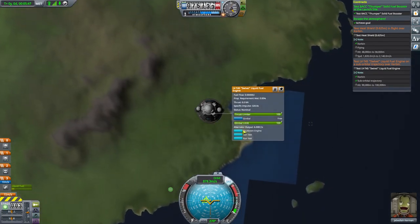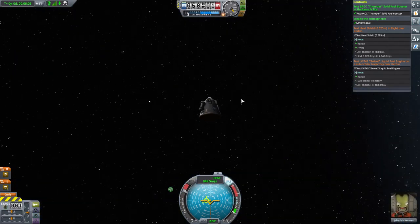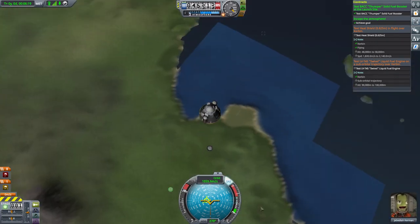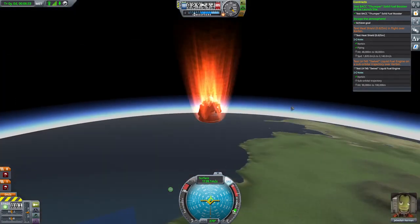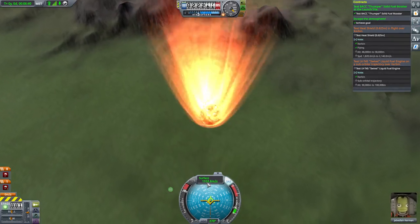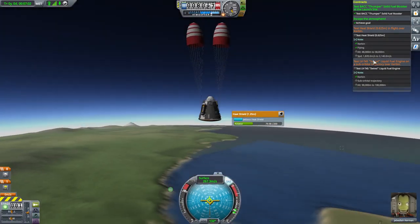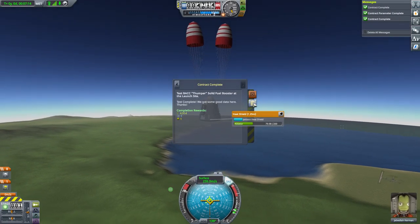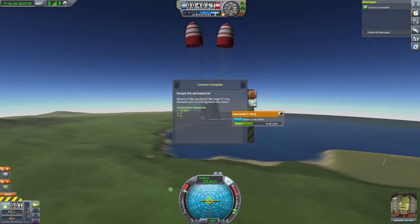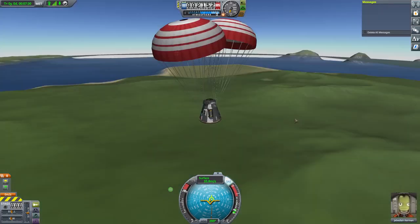I sped it up too much and missed the opportunity to run the test — phooey. I wonder if I'll hit the right speed on the way down for the heat shield test. No, I'd need to be going about twice as fast for that. I'm coming down in a different place though, so that's a little more science. Coming down quickly, but the speed is bleeding off very fast. I've tested the drogue chutes, landed in the ocean, gone fast, gone high, gone to space, tested the booster — the achievements come in thick and fast at the beginning.